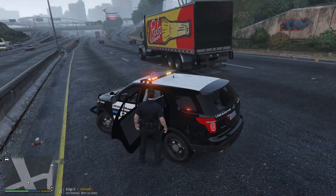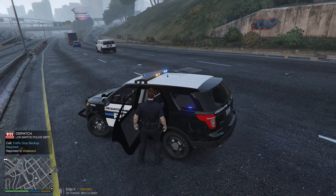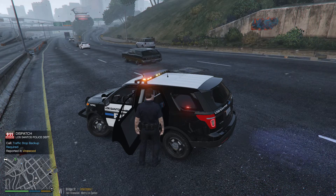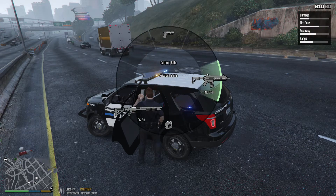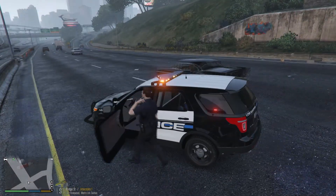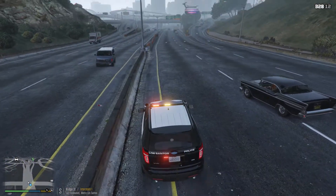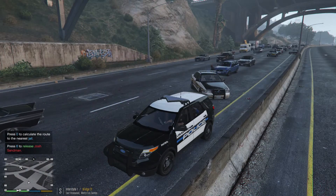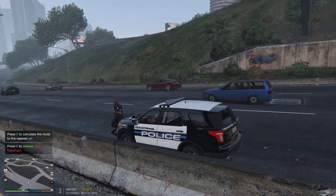I'm going to read you your rights. You have the right to remain silent. Anything you say can be used against you in a court of law. You have the right to have an attorney — if you can't afford one, one will be appointed by the court. Do you understand these rights as I've read them to you? Dispatch, scene is going to be code 4. I need a 10-16 for the Black male that I have 10-15.